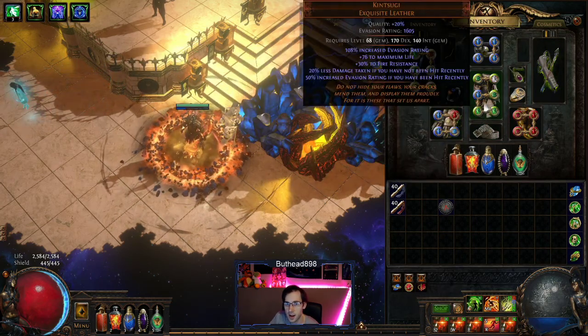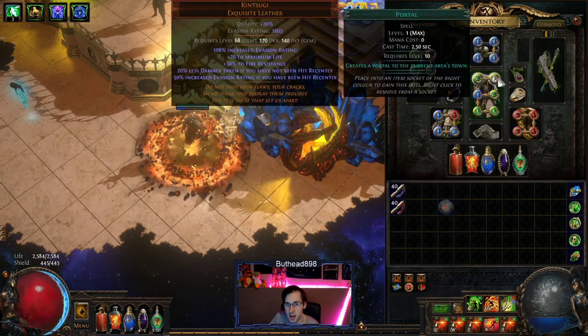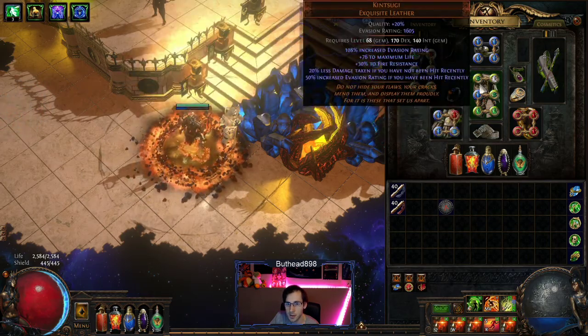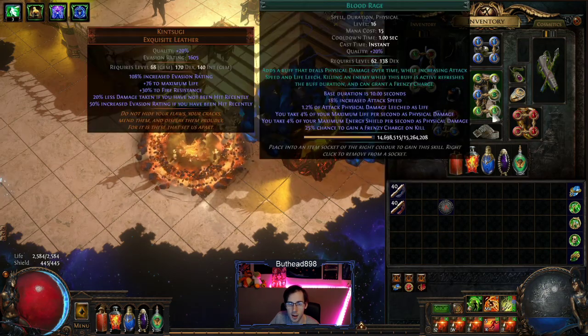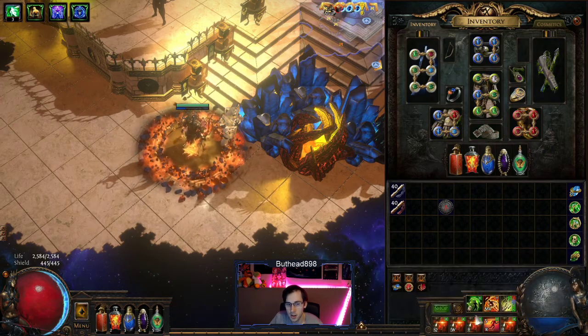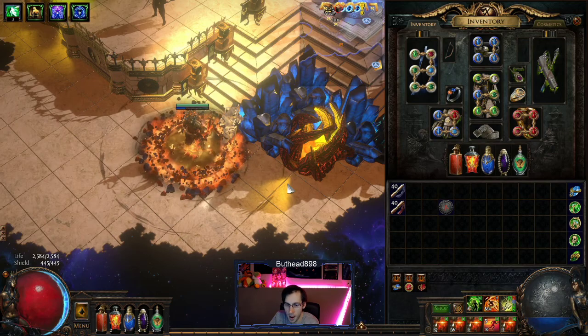King Sui is the best in slot body armour. You don't need a six link, just get a four link. I also put a two-link Cast on Death and Portal setup, because I do die a lot with this build — it's quality of life. Then your Flame Dash, Second Wind, Withering Step, and Blood Rage on your four link. With Blood Rage — cast it once when you start a map and you'll never have to cast it again; it should last the whole map.